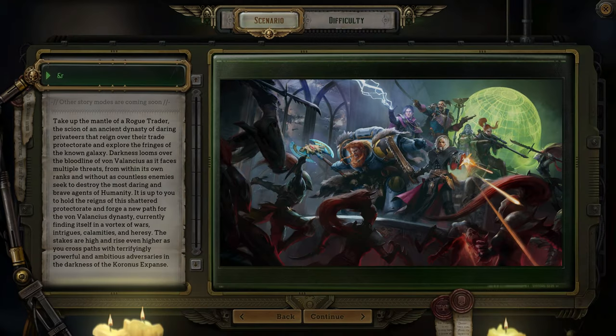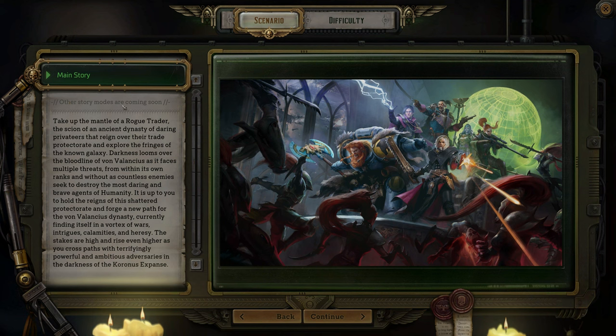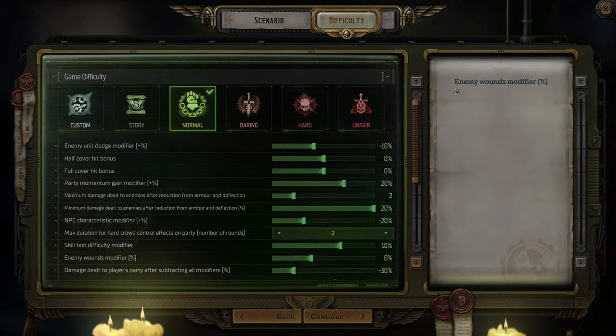Alright, let's get into it — new game. It looks like there are other modes available, but we're just going to do the main story. The game's premise: take up the mantle of a rogue trader, the scion of an ancient dynasty of privateers that reigns over a trade protectorate and explores the fringes of the known galaxy. Darkness looms over the bloodline of Von Valentius as it faces threats from within and without, as enemies seek to destroy the most daring agents of humanity. The stakes rise higher as you cross paths with powerful adversaries in the darkness of the Koronus Expanse.